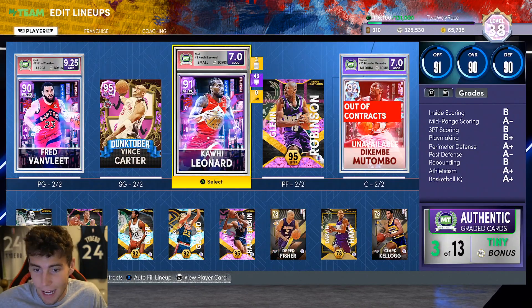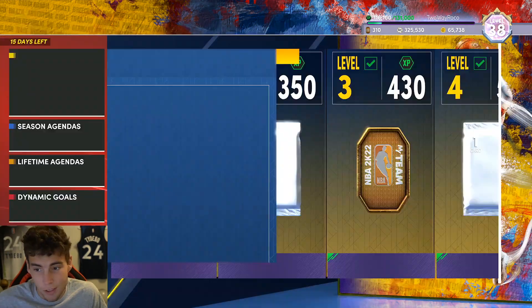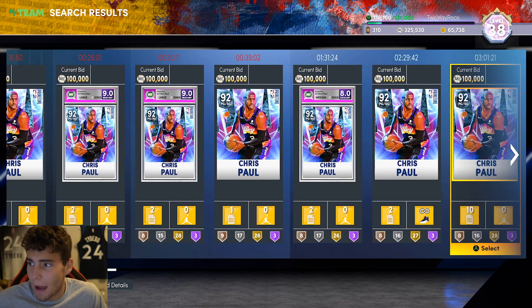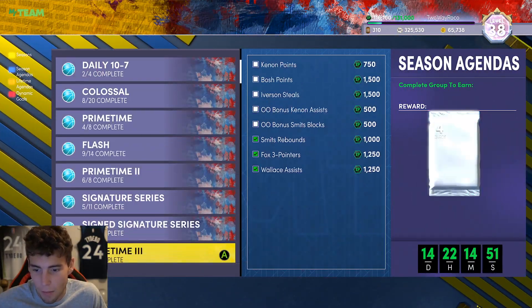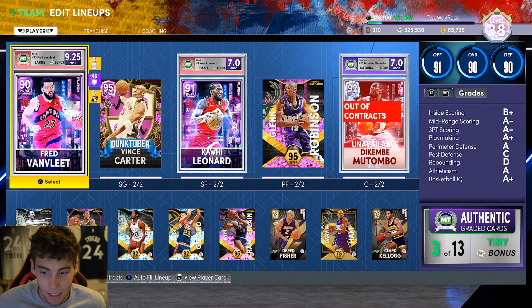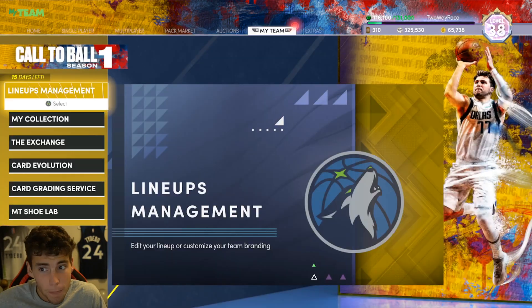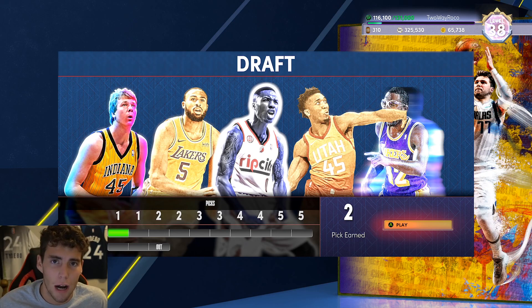This is my current squad and I'm pretty comfortable with it outside of my point guard position — I'm not a big fan of Bob Cousy. Fred VanVleet can hold it down though. I'm probably going to hold out on grinding XP until Friday. Right now I have 116,000 out of 150,000 needed, so I'm 34,000 XP away from Carmelo Anthony. Glenn is probably going to play because I love Glenn on current gen; Vince and Glenn are for sure playing. Mutombo maybe, unless we get a soup center.